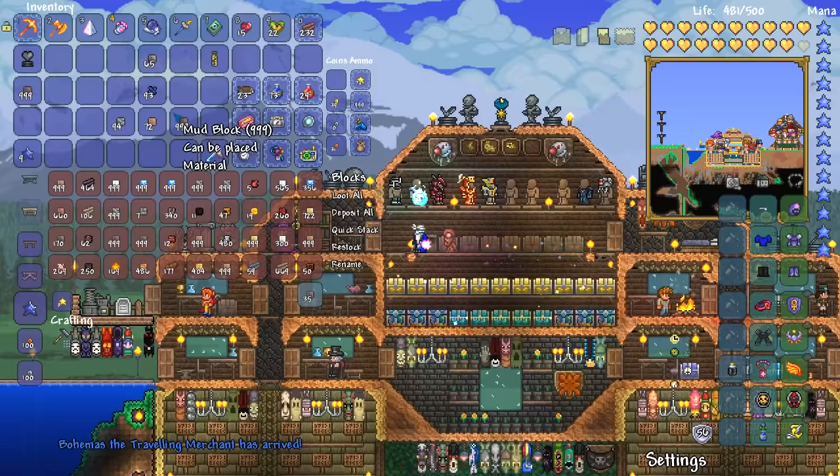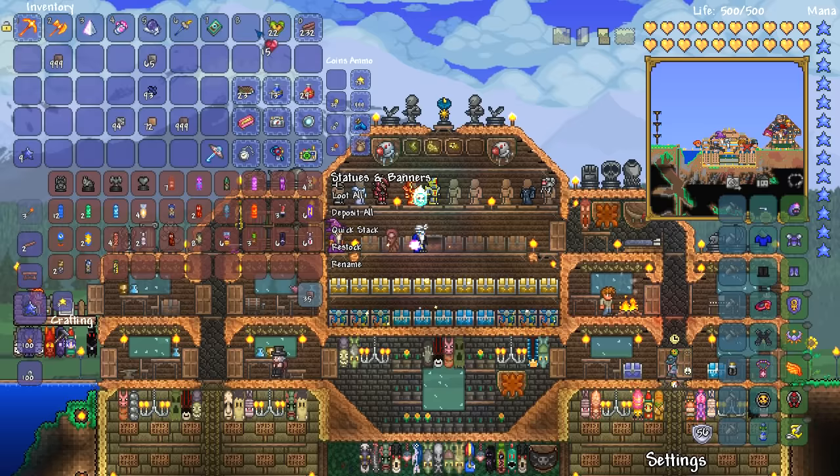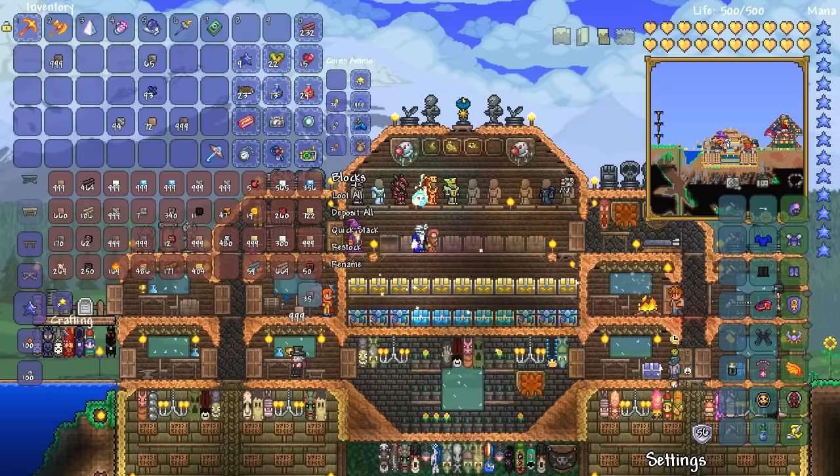There we go — quick stack all the things. We've got ourselves a bunch of silt and everything. A bunch of statues — well, one statue anyway. We've got a heart statue, kind of decent. We have ourselves these things right here — I'm going to go ahead and favorite them, and obviously when it comes to the end of the series I'll put them in a chest ready for you guys. We're good up in here.